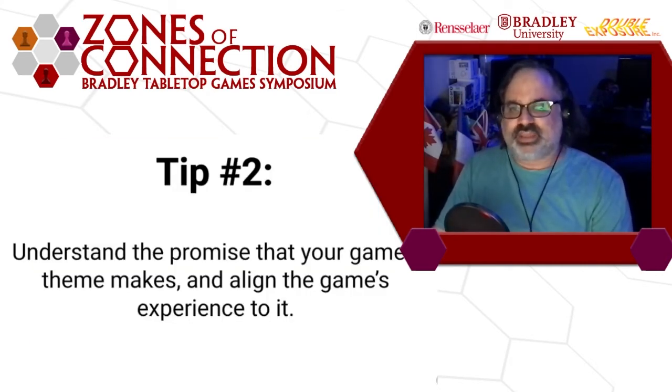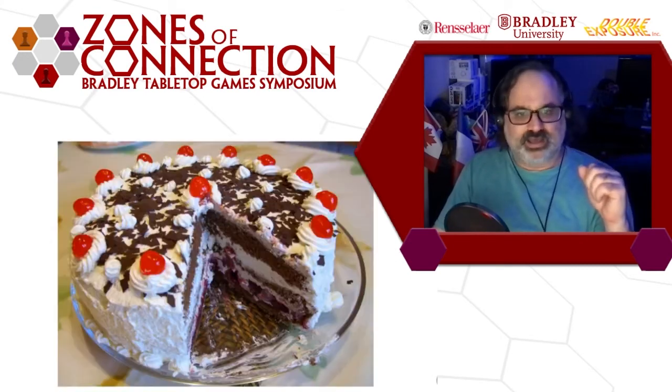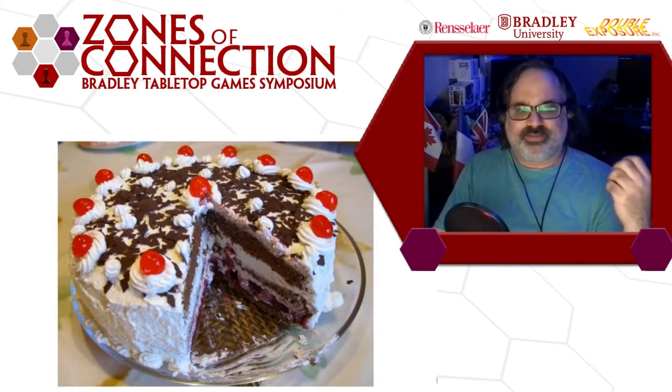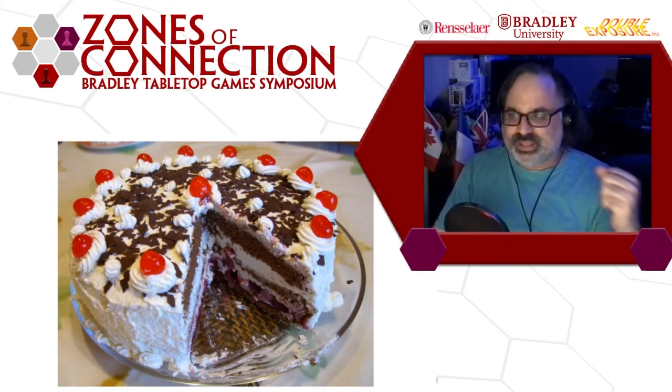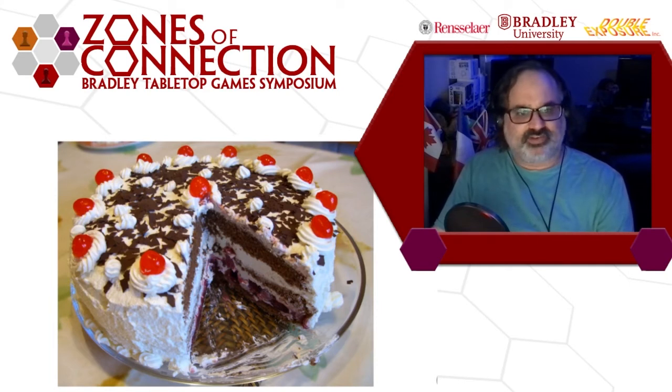Tip number two: understand the promise that your game's theme makes and align the game's experience to it. Here's what I mean: let's say we have a game about baking cakes. Cakes have baking points. You roll dice for each cake you're baking and subtract that number of baking points. When you get to zero or lower, the cake is baked. I have a cake with five baking points, I roll a D6, get a three — the cake now has two baking points. Next turn I roll a two — the cake is baked to perfection.